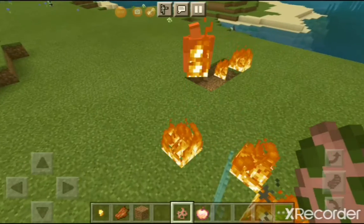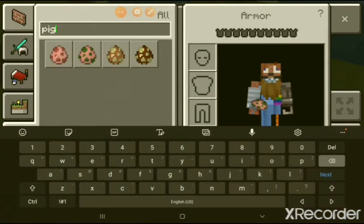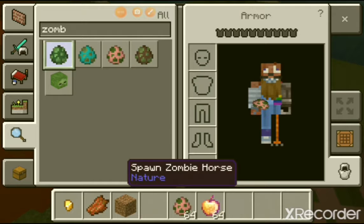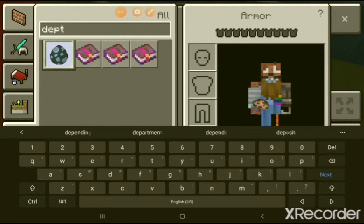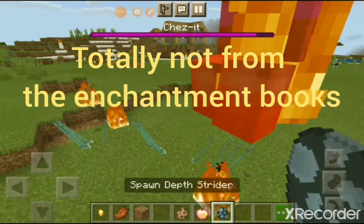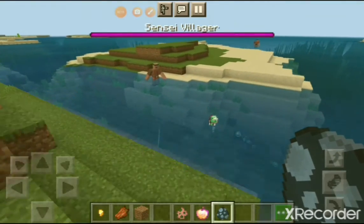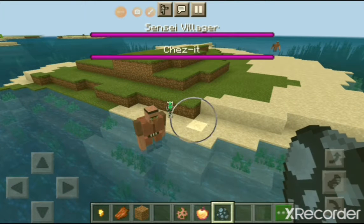Alright, sensei villager — I think sensei villager has some issues right now because he's going to be attacked. Or no, I renamed them — they're called depth striders now. I don't know where I got the name, but... no fair, attack him! Get that sensei villager out of here.